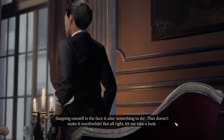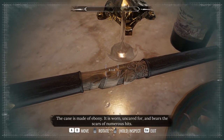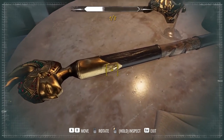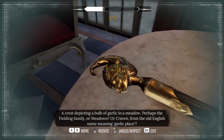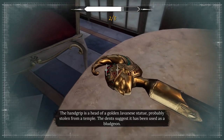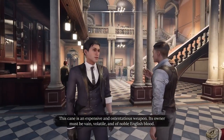Let me take a look. This is a bit where we're learning how to do this. We need to investigate. The cane is made of ebony — it's worn, uncared for, and bears the scars of numerous hits. A crest depicting a bulb of garlic in a meadow — perhaps the Fielding family, Meadows, or Craven, from the old English name meaning garlic place. The hand grip is a head of a golden Javanese statue, probably stolen from a temple. The dents suggest it has been used as a bludgeon. This cane is an expensive and ostentatious weapon. Its owner must be vain, volatile, and of noble English blood.